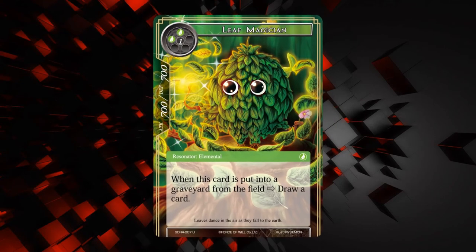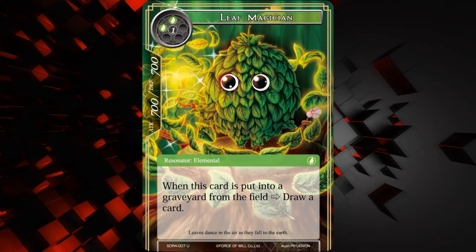Next up we have Leaf Magician, and this totally looks like a Deku scrub from Legend of Zelda. It's a 700/700 for two wind and one of any, it's an elemental. When this card is put into a graveyard from the field, draw a card. So 700/700 — when he dies, draw a card. That's fine, I guess, that's not super great, not remarkable or anything like that.